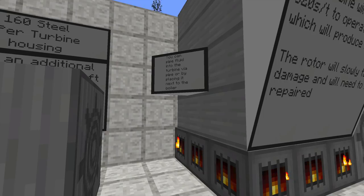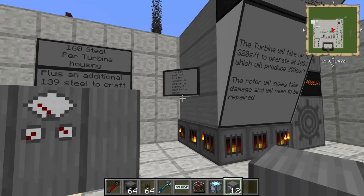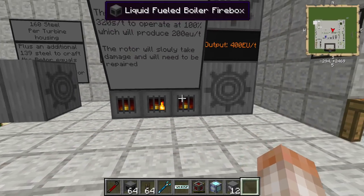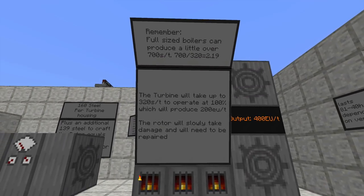You can pipe fluid into the turbine via pipe or by placing it directly next to the boiler, which is probably preferable. It kind of looks pretty neat and you don't need extra piping all over the place. So you can actually place them just like this, and the steam will go directly from the boiler into the steam turbine.